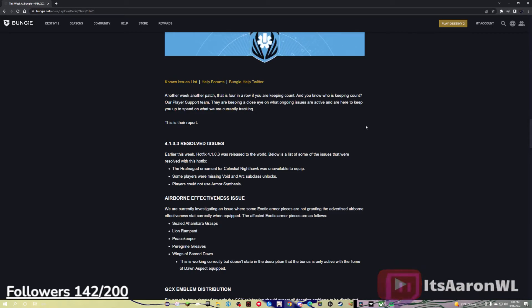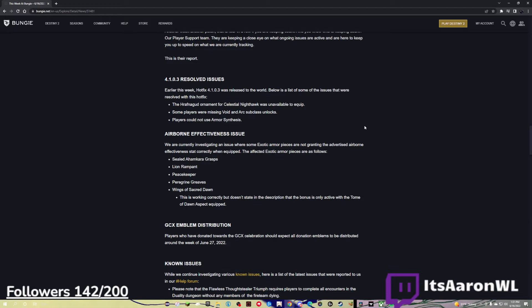Airborne effectiveness issue. We are currently investigating an issue where some exotic armor pieces are not granting the advertised Airborne Effectiveness correctly when equipped. The affected armor pieces are: Sealed Ahamkara Grasp, Lion Rampant, Peacekeepers, Pairing Grinds, and Wings of Sacred Dawn. Wings of Sacred Dawn is working correctly, but doesn't state in the description that the bonus is only active with the Tome of Dawn aspect equipped.